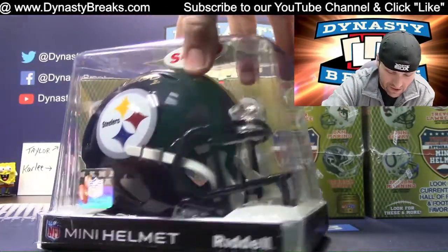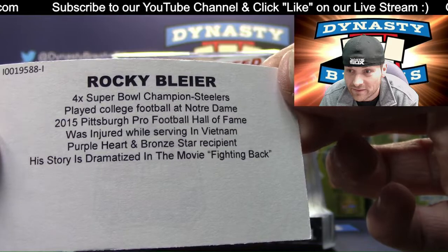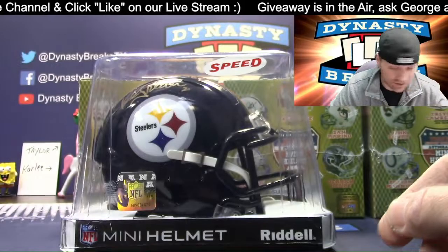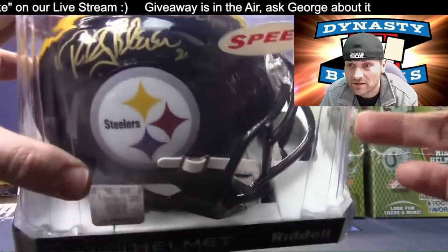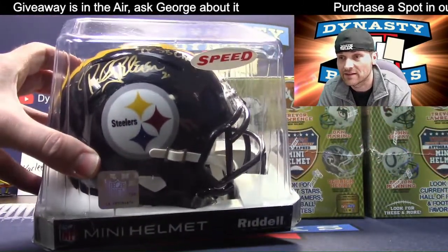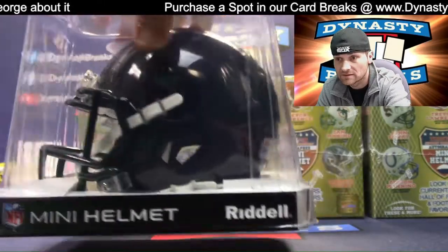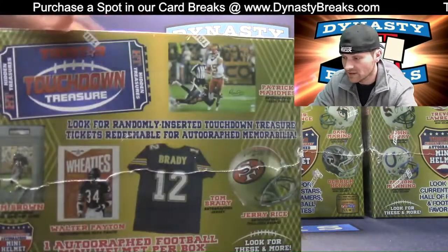This looks really cool — we've got some gold ink coming up on a helmet that really needs it. This is a Pittsburgh Steelers inscription — Rocky Bleier. Purple Heart and Bronze Star recipient — I did not know that. He inscribed this 'four-time Super Bowl champ' with a gold pen. Number inscription as well, and that is a Steelers Speed Helmet. Beautiful.